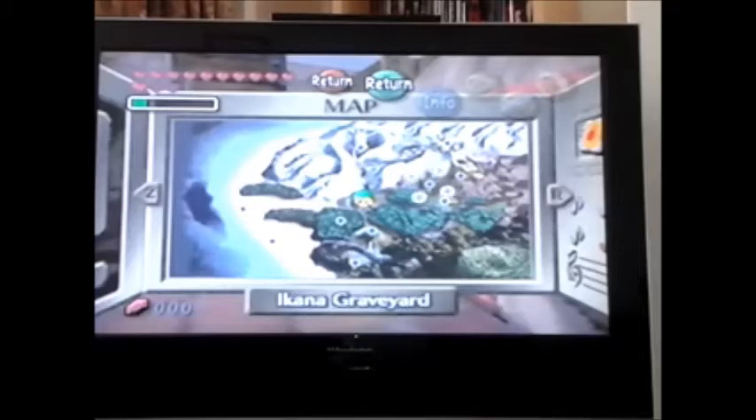Here's the map. You start at the very centre in Clock Town, which is basically your main hub. Imagine Castle Town from Ocarina of Time but bigger — it's like Kakariko Village but very big. It's like four villages because they've got the east side, west side, north side, and south side.